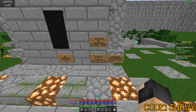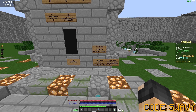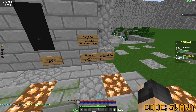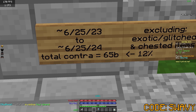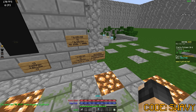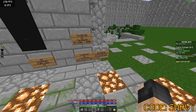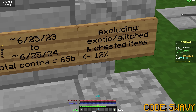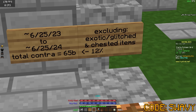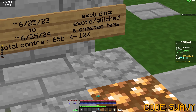Over the last year, these are the players that gave me free items. Totaling up these signs, it comes out to about 65 billion — from around the 25th of last year to about the 25th of this year. When I look at the net worth increase from June 25, 2023, the net worth was around 250 billion, and today it's around 800 billion. So 65 billion of that was contraband or free coins, which makes up about 12% of the net worth increase — and that's excluding the price appreciation of the exotic and glitched items.